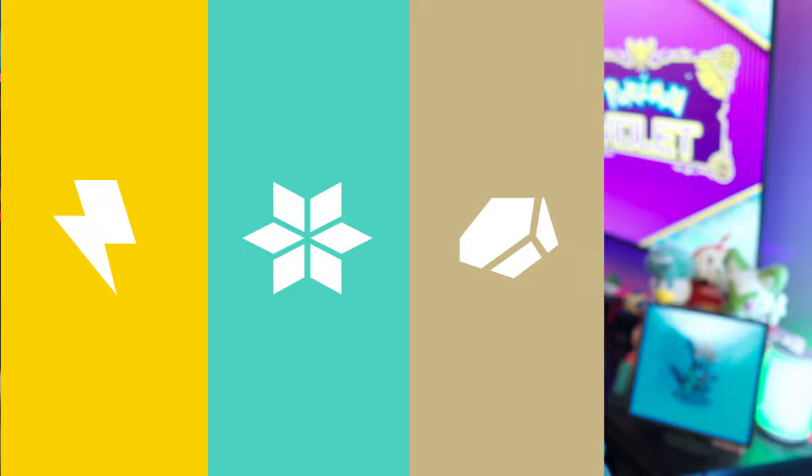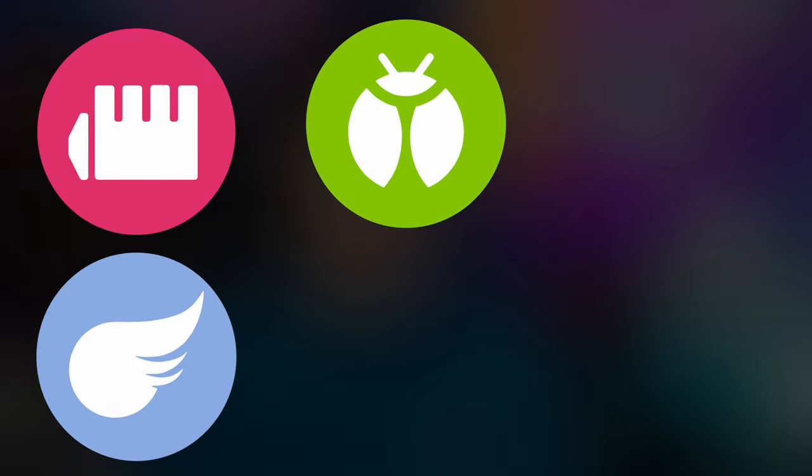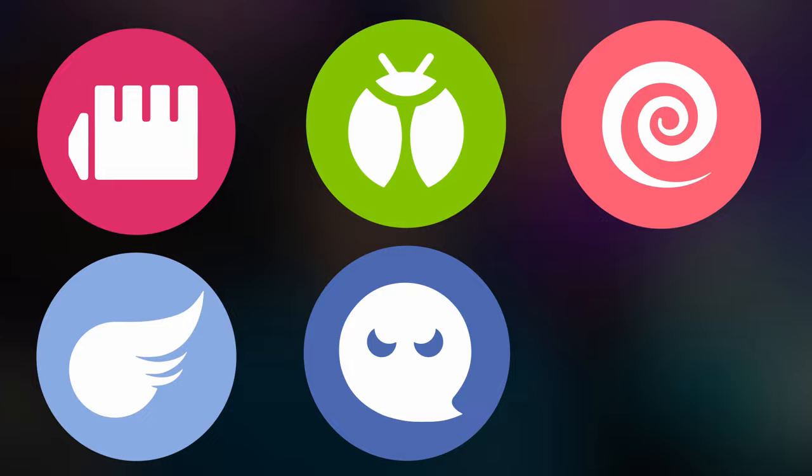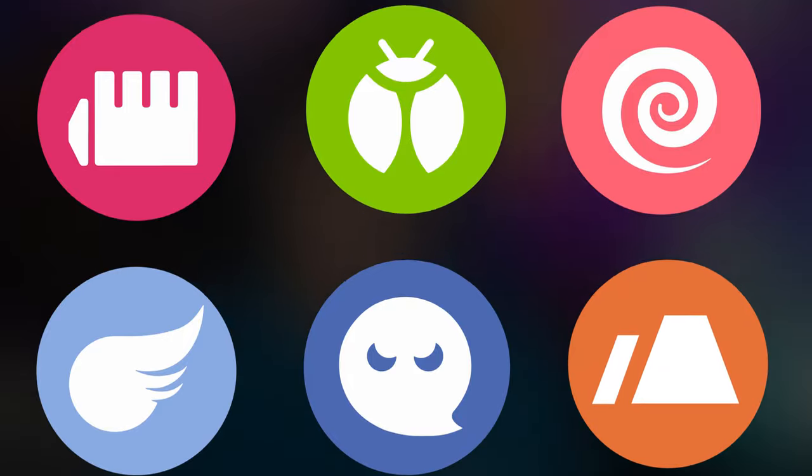A good Pokémon to use against Bombirdier — because it is a Dark/Flying type — are Electric, Ice, Rock, and Fairy types. You want to avoid using Fighting, Flying, or Bug types because of its Flying typing. Don't use Ghost because it has Dark attacks, Psychic literally cannot hit Dark types, and Ground types don't do damage against Flying Pokémon. Stick with Electric, Ice, Rock, or Fairy types because they will do a phenomenal job.